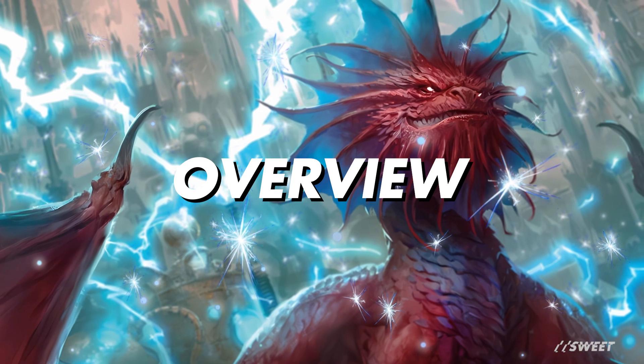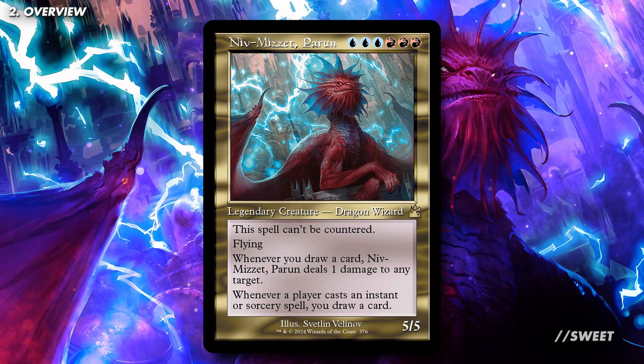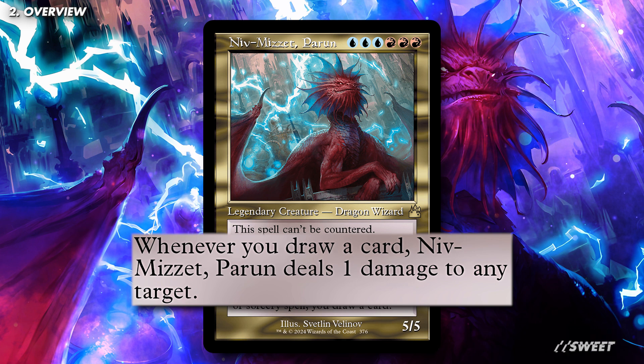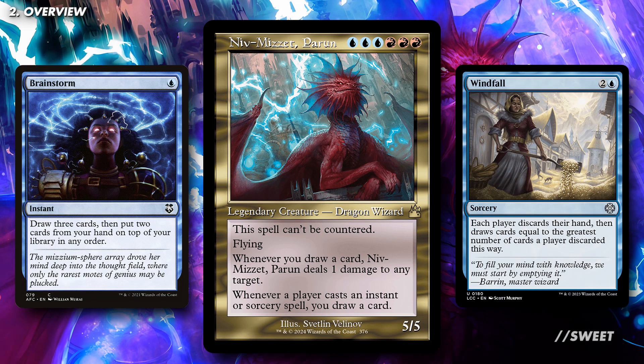Niv-Mizzet Parun is one of the strongest Spells Matters commanders out there. Its abilities are super strong, especially in Commander. Let's start with that top ability — this is why a lot of people will be here. Pinging any target whenever we draw a card is obviously very good, and the fact it combos with a bunch of things straight off the bat is going to be great. But to juice that ability fully up, we're going to be running a bunch more card draw in the deck. They'll help us find our combo pieces, but secondly they'll turn Niv into a machine gun that can either take out our opponent's creatures or our opponent's life totals.